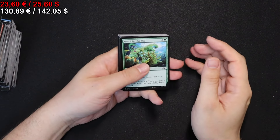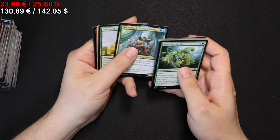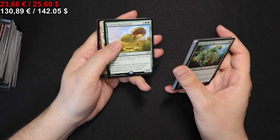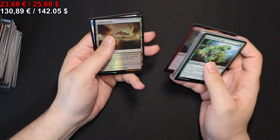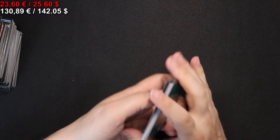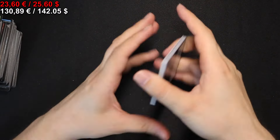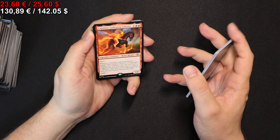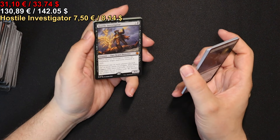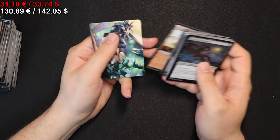On to the next pack, where we have a Colossal Rattleworm, a Fierce Retribution, Magda the Hort Master, and a foil Forlorn Flats. On to the next pack we go — we'll get a Calamity: Galloping Inferno, a Hostile Investigator, Clearshot, Terminal Agony, and some other stuff.